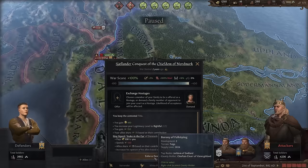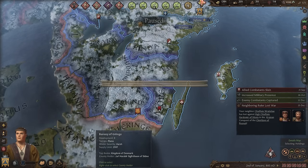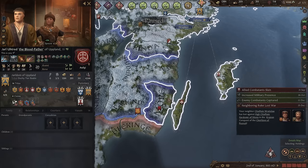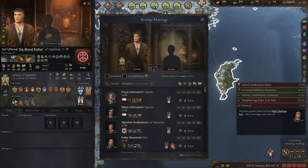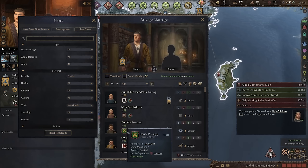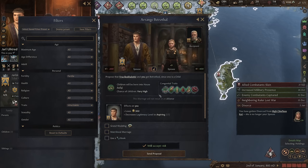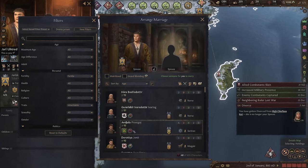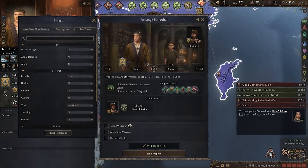We won easily. I'm going to take a hostage and get some more legitimacy and prestige. Once I become an adult, although I married this lady, I'm usually strong enough I don't need that alliance anymore — so as long as I have the piety, I'll immediately divorce her. Instead, I'll find someone with inheritable traits — looking for a level 3 trait. This girl has a level 3 and she's a noblewoman. It's still worth marrying level 3 lowborn even if I lose legitimacy, because genetics is way more important.